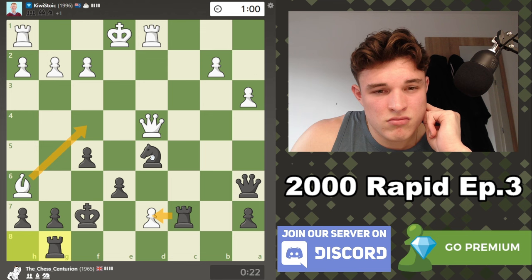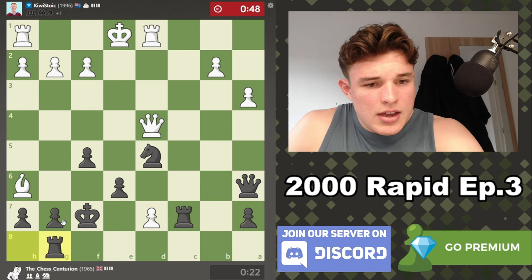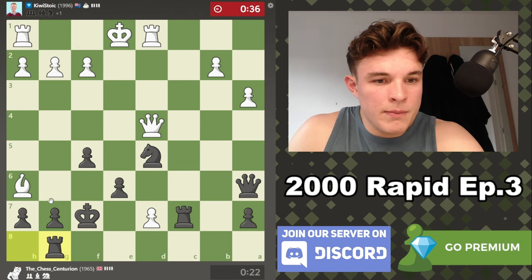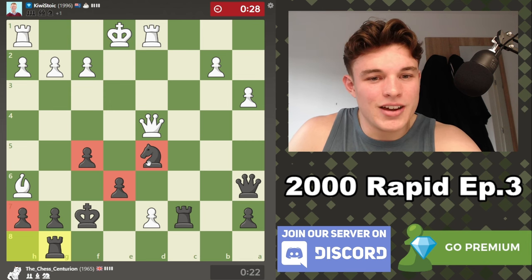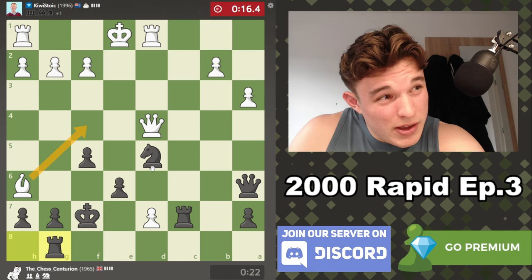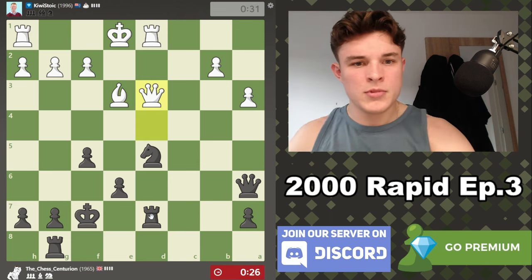Bishop f5, rook d7. Bishop h6 is a bit gimmicky — we couldn't take because of queen h8. But now g7 is just defended and the pawn is no longer pinned to the rook. Our king looks exposed but we're defending the seventh rank, defending g7, and there's no way in for the queen on the light squares — we have a nice light square blockade, typical of the Caro. He has a dark-square bishop and he's down to 20 seconds. I'm going to assume bishop f4 and just take on d7. Let's take on d7 and restore material equality with a queen trade offer.